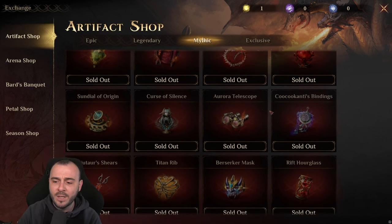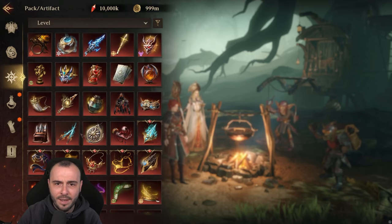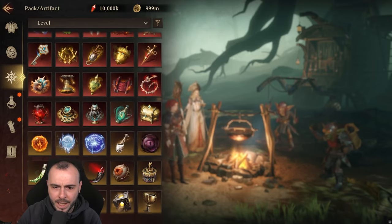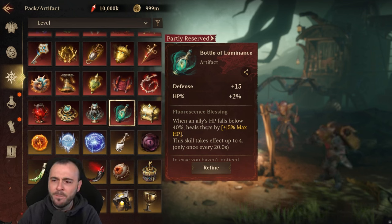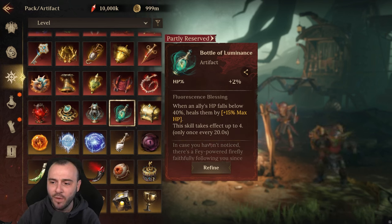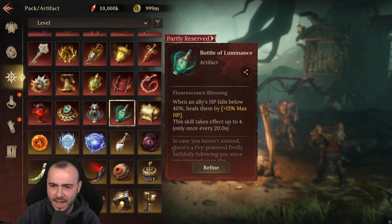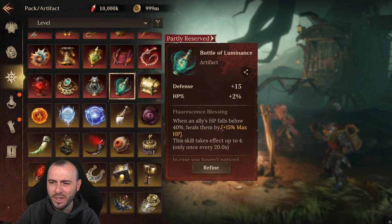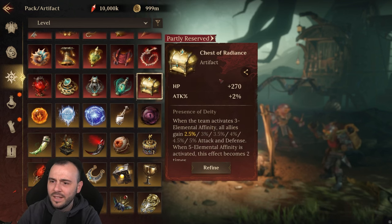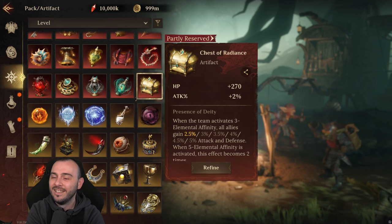That's all for artifacts, but we do have two more coming from the Feymander and from the Pillar of Trials. First, the Bottle of Luminance — Defense and HP. When an ally's HP falls below 40%, it heals them by 15% of their max HP. This takes effect up to 4 times, only once every 20 seconds. This is pretty weak — you're just getting a 15% max HP heal only 4 times every 20 seconds. It can be good early on to push the Grave of Venom with the tanks, but that's about it.